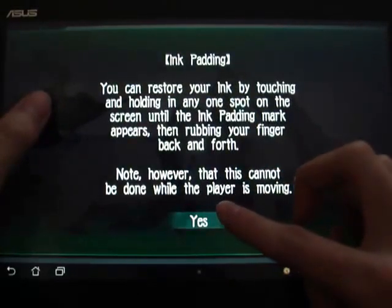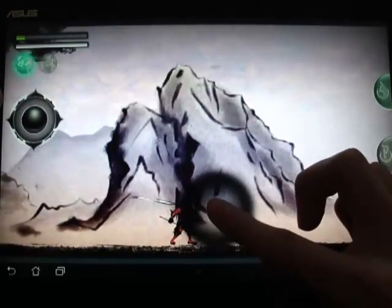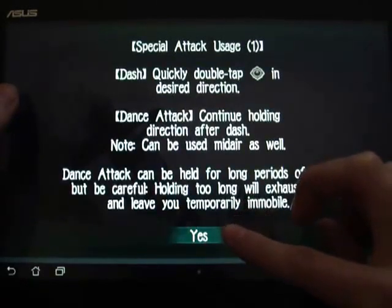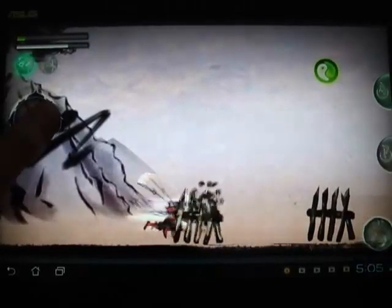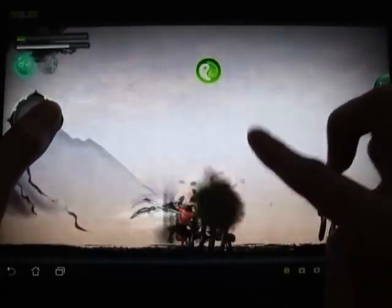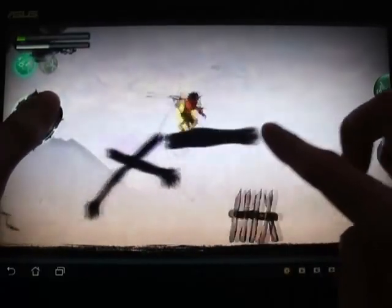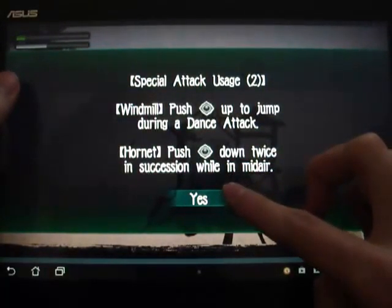You can restore your ink by touching and holding at one spot on the screen. Oh crap, I wasn't really reading that. What does this do again? Special attack. Oh yeah, there's that dash thing — I can't dash. Look at this dash character, no stamina. Skill — special attack, windmill. Press jump doing a dance attack — press down twice while mid air.